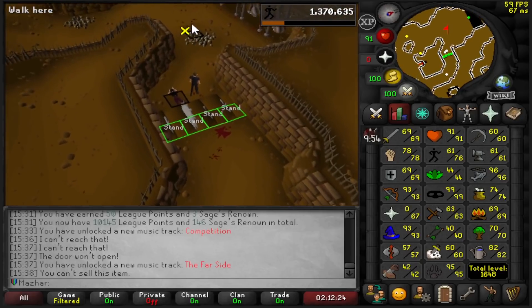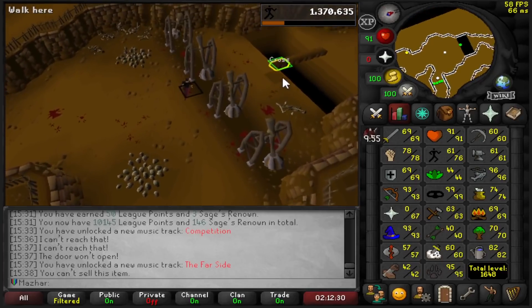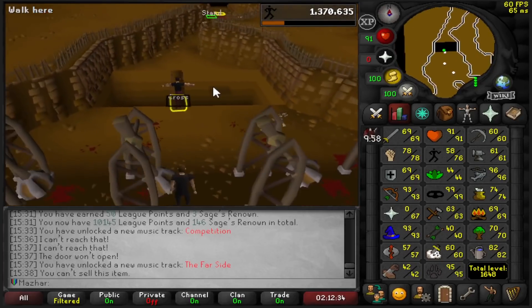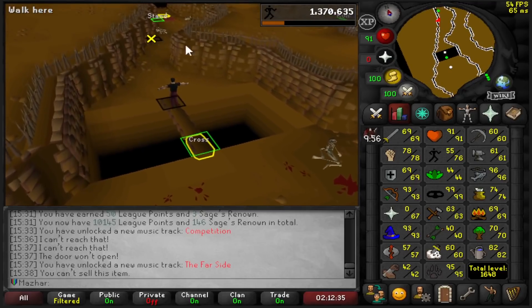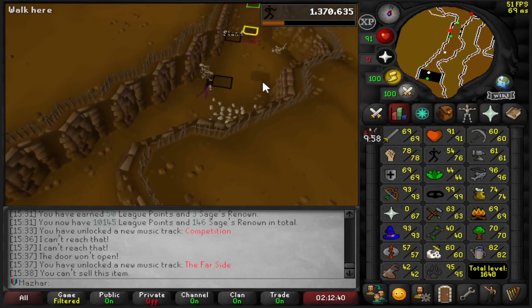I can then take all the other seeds and complete a bunch of farming tasks. I have 82 Farming and there's a bunch of tasks for planting random stuff, so it's just a very good thing to do. The Rogues Outfit is kind of unnecessary, but I really want to do it anyway, so I might as well do it now.